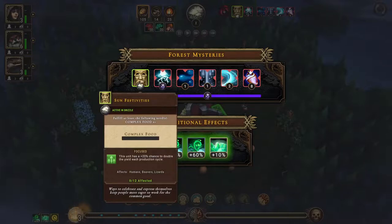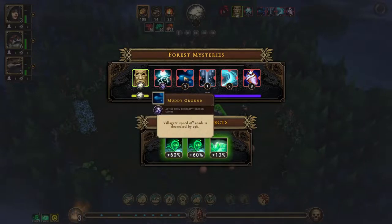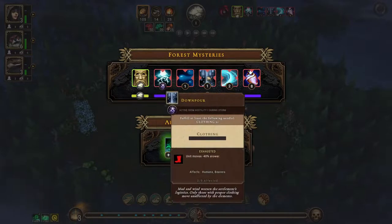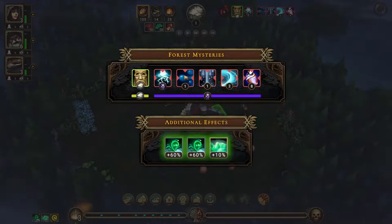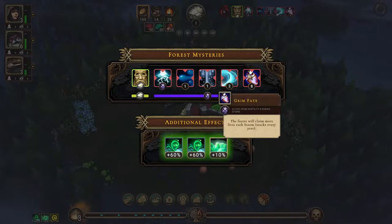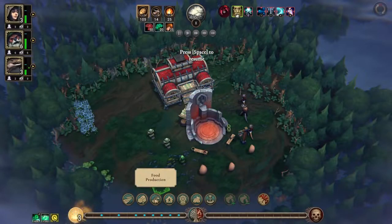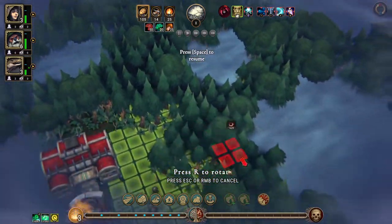Active in drizzle — this unit has a 20% chance to double the yield each production cycle. That's the only positive one. Then we have the living darkness, muddy ground, religious speed off roads decreased by 25%, only during the storm. And again, during the storm we need clothing — we need more clothing. At hostility eight, the storm will claim lives. Let's not get to hostility eight, that's the plan.